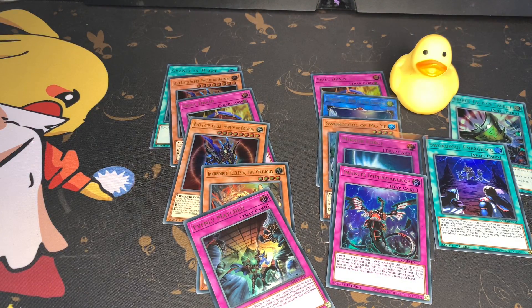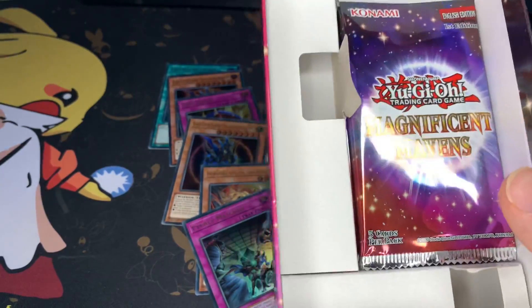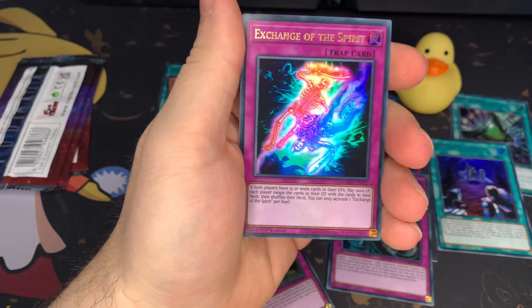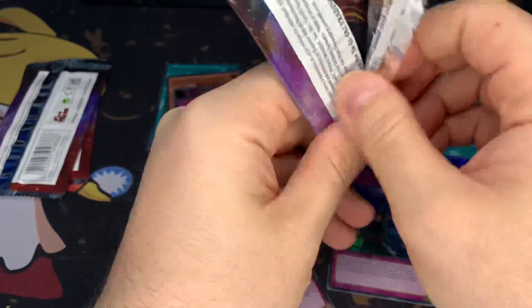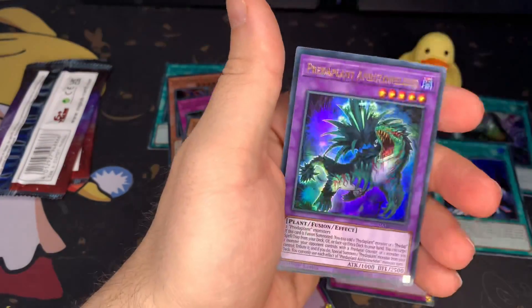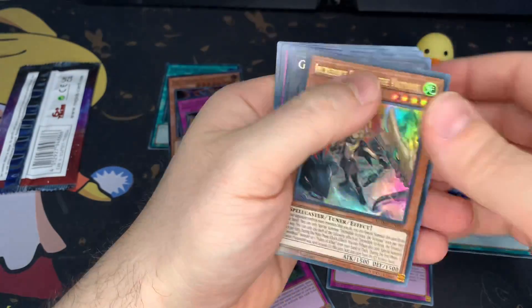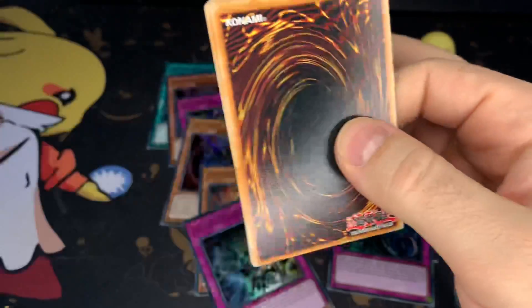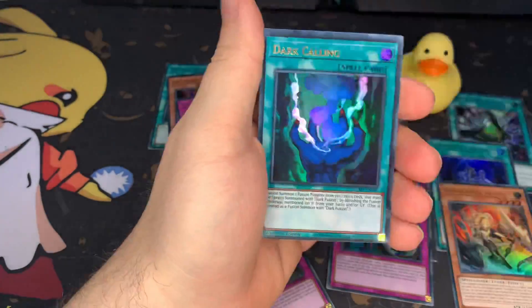Last box — gotta get it open. I tried to pre-cut the tape just so I'm not struggling with it, but even that's a hassle. Let's see what we can get. Blue Eyes Abyss Dragon. Ice Dragon. Watch this be the box where you get no really good pulls. But this has definitely been 100% the best box we've done so far — pretty surprising. This one definitely turned it around for us.